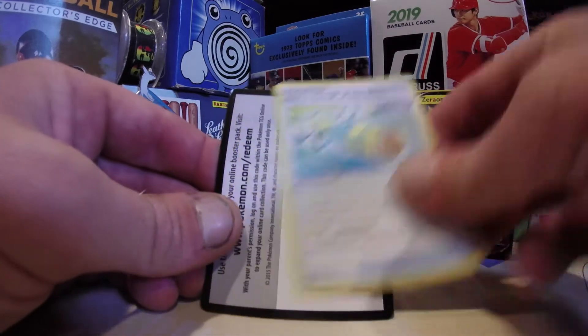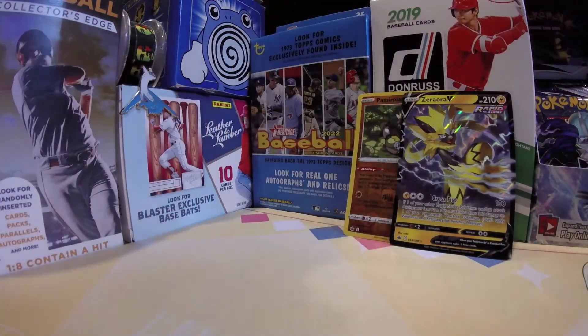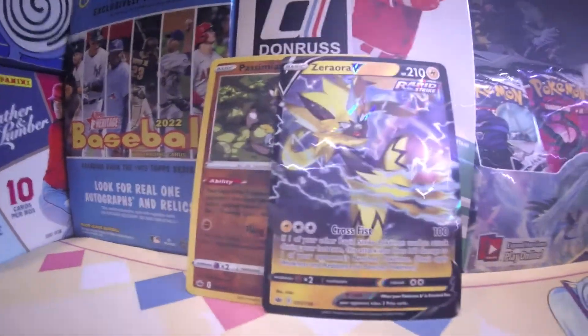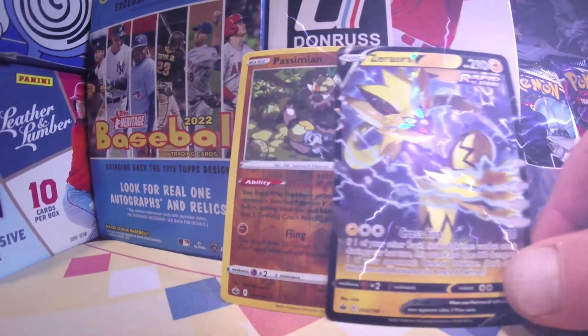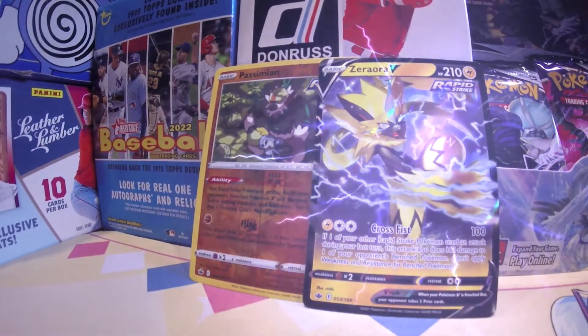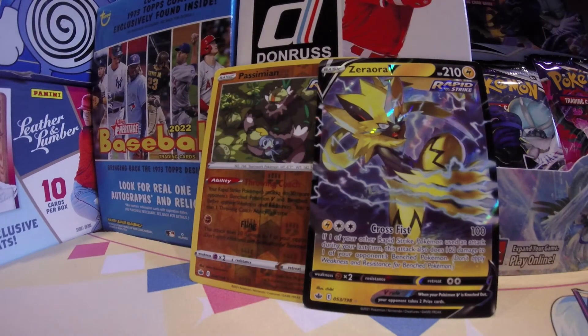But we will keep going until we hit that Big Fat Gold Snorlax. Today we did get a couple of nice pulls — Passimian is real cool, and so is the Zoroark. Hope you have a nice day.